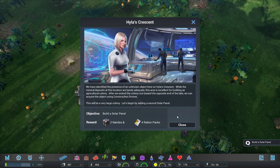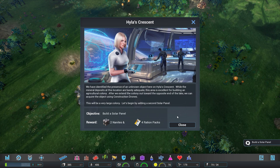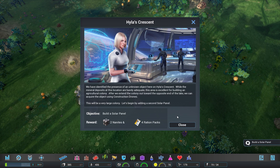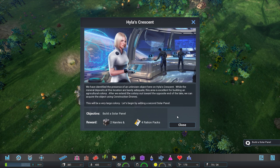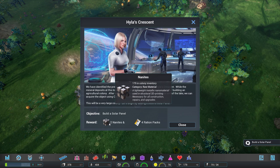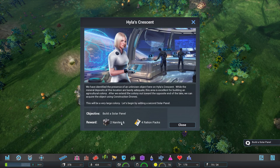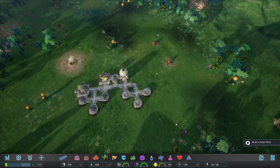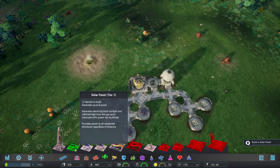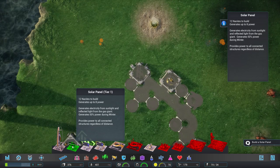After we extend the colony out towards the opposite end of the lake, we can acquire the object using construction drones. This will be a very large colony. Let's begin by adding a second solar panel - we'll only get two nanites. I seem to remember on this map the rewards in terms of nanites and other things are really small. Do not rely on rewards to dig you out of a nanite hole.